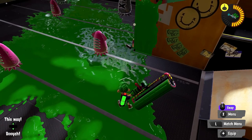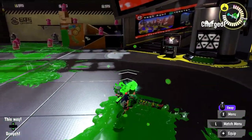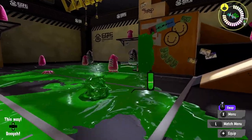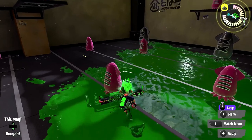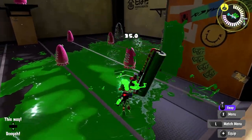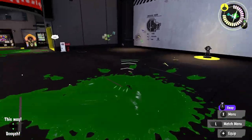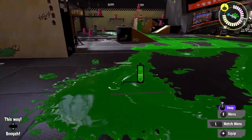Rolling over enemies generally kills with most rollers, but with Carbon and Big Swig it does not, unless they've already taken 30 damage. Rolling with a Carbon Roller is just a safe option — a calm way to run away. There's not really a point in relying on roll kills with Carbon; it's more of a safe retreat tool.